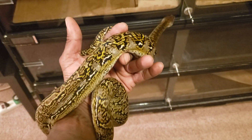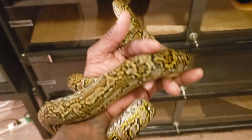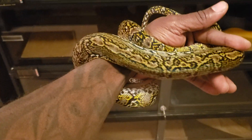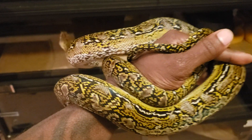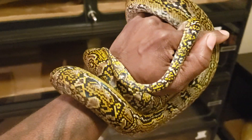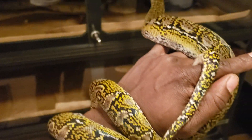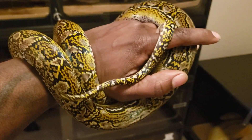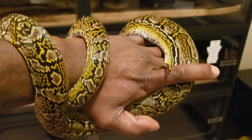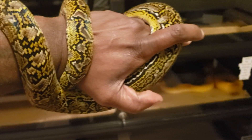What up YouTube reptile lovers. We're gonna go ahead and jump right into this video. This is my marble male postheid albino reticulated python. The reason I'm jumping straight into the video is this boy is extremely flighty and nippy — working on calming him down. As you can see he's trying to get away from me now.